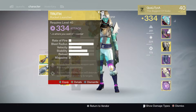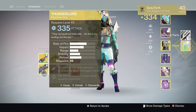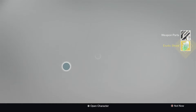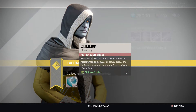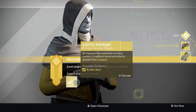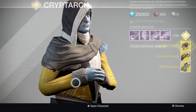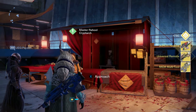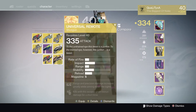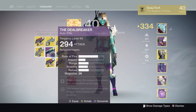We'll probably keep the Thunderlord for infusion on this sword, the Soul Edge — not that I use it too much, but sometimes it can be helpful. And we'll go to the primaries now: we've got the MIDA, Universal Remote, and the Suros Regime. Not a bad triplet of primaries to be fair, they're all 335 — that's pretty awesome.